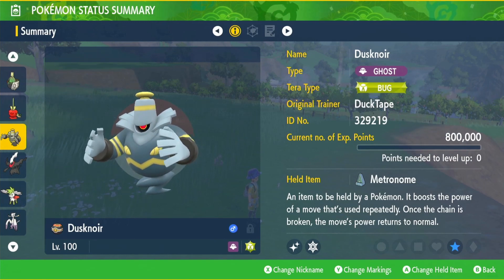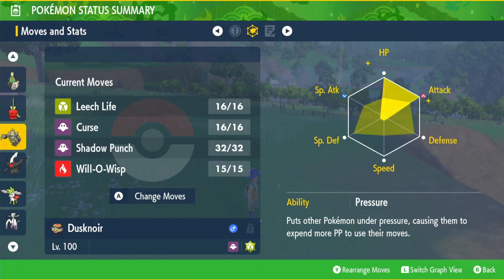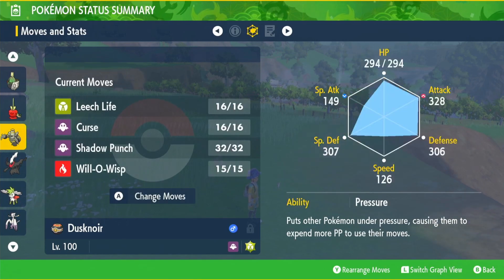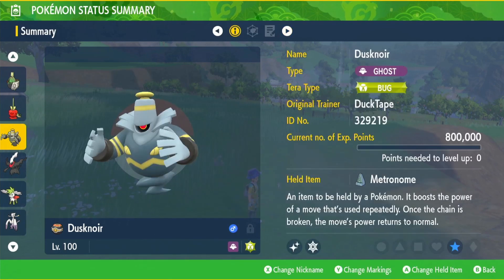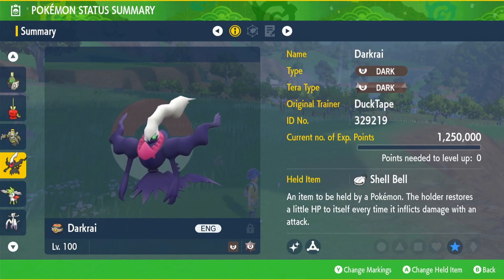Next up was shiny Dust Noir with the bug type terror, item Metronome, EVs in HP and attack, adamant nature, ability Pressure, and the moveset: Leech Life, Curse, Shadow Punch, and Will-O-Wisp.